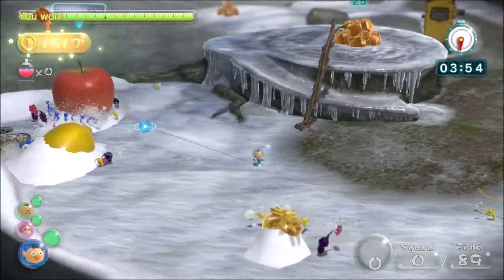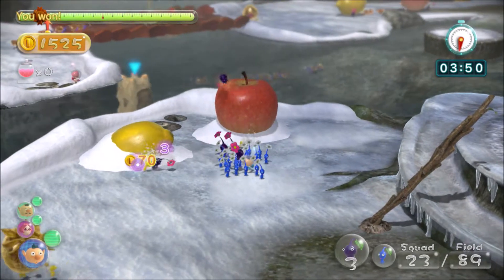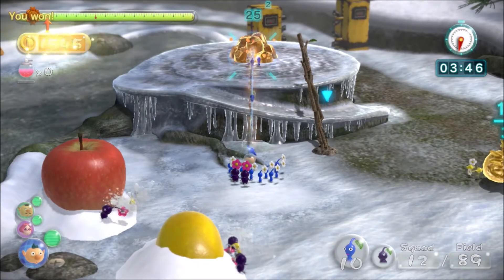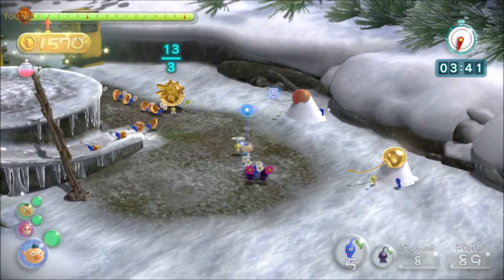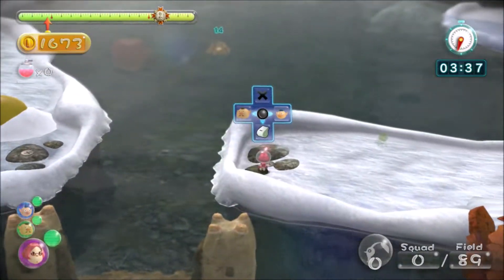I'm going to throw my Pikmin across this gap. You want to get creative with your throws — just throw your Pikmin across gaps. You want to switch them between captains as much as possible, and don't be afraid of doing things that aren't ordinary. We're going to throw a load of blues onto that nugget pile, making sure they only take two cycles to get there and back.